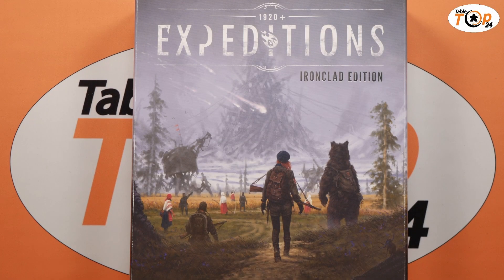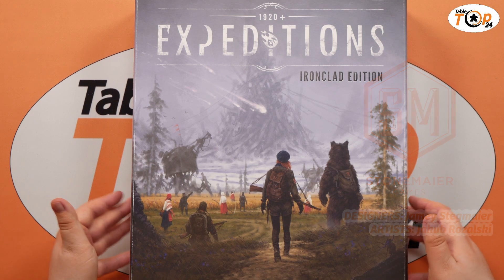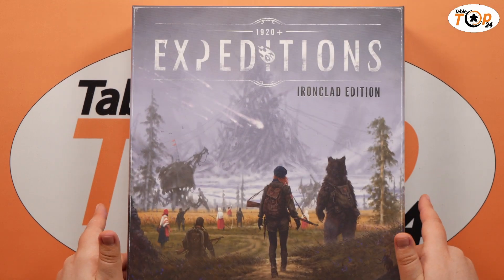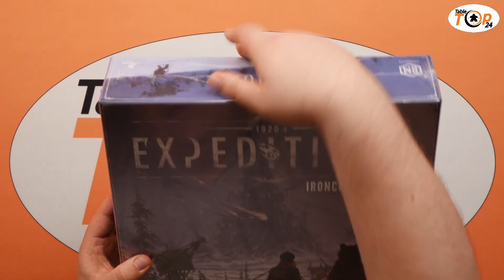Hello and welcome to Tabletop 24 and welcome to another unboxing. Today we have Expeditions: The Ironclad Edition from Stonemaier Games. First up, obviously, this is the sequel to Scythe — it even says so on the box. It's a rather large box, so this could be interesting to get onto the shelves, but let's get a look and see what's in here.